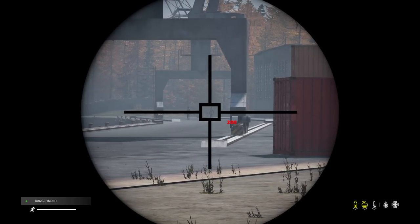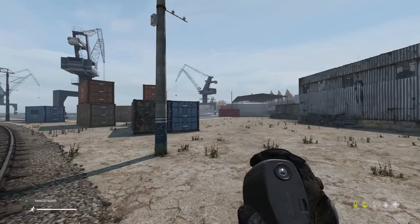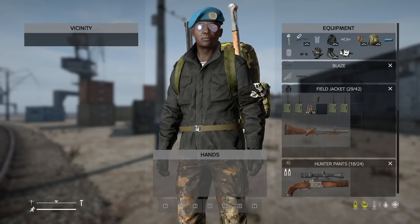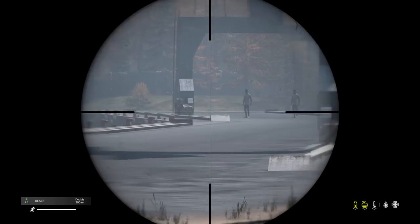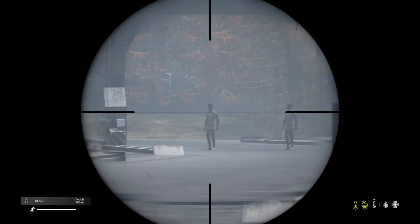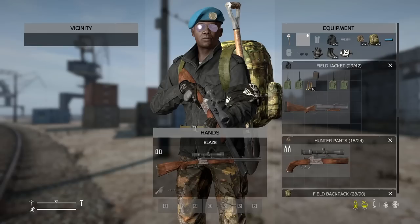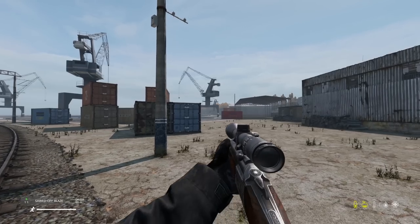I did some tests with the blaze. From 200 meters, a standard non-sawn-off still shoots accurately. With the sawn-off version, accuracy is lost — at 200 meters it's way off. I brought it in to 175 meters and found it to be accurate there, so if you are going to use the sawn-off version, keep that range in mind.